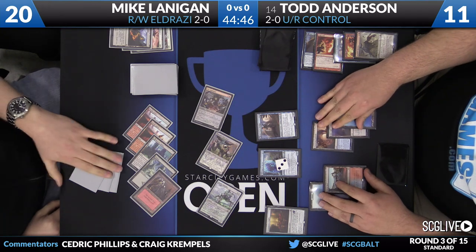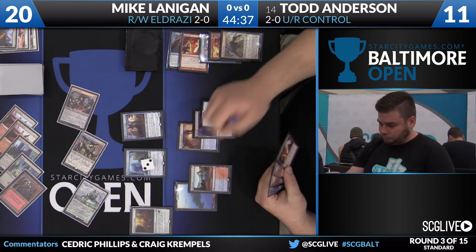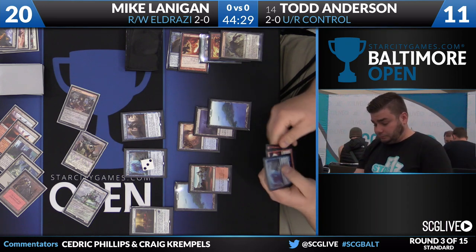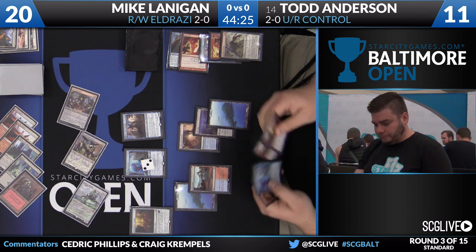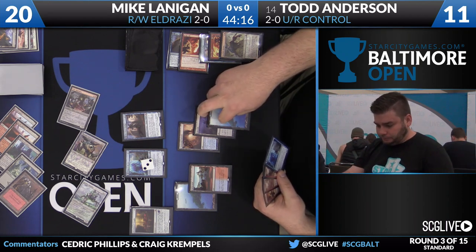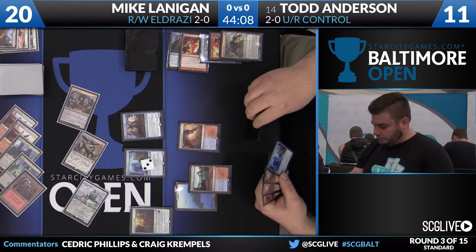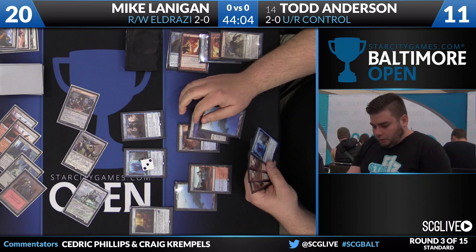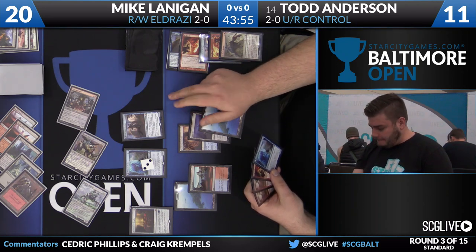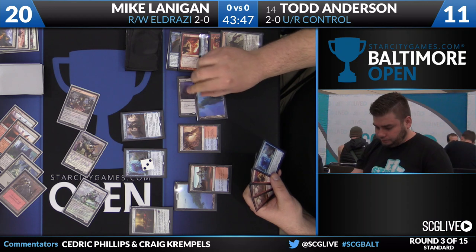Todd either needs a board sweeper here, a big X spell to get one or two or three of these creatures off the board, or he needs to cast enough spells to flip the Thing in the Ice. He does get to have a Jace activation here — the ice could transform pretty soon. Lightning Axe was a great draw step. We've watched Todd play quite a bit, and one of the things he's known for is playing very fast, because the decision making with his old decks was easy. But we're in a brand new format, so the decision making process is going to take everyone a lot longer.